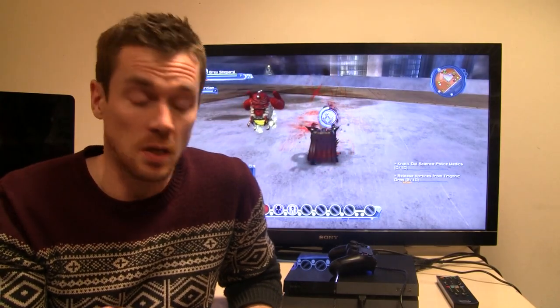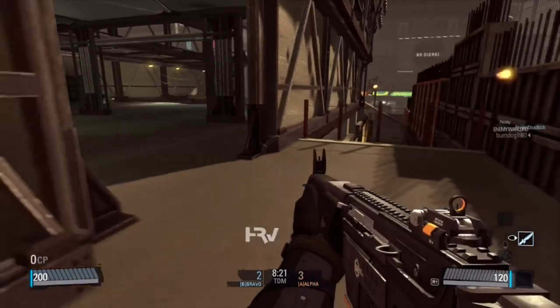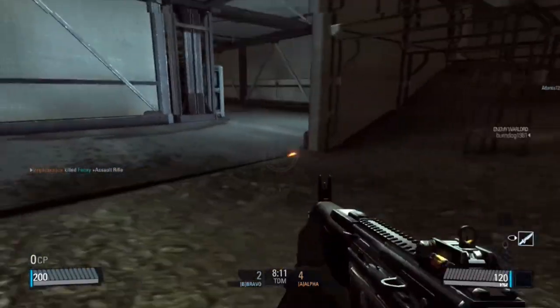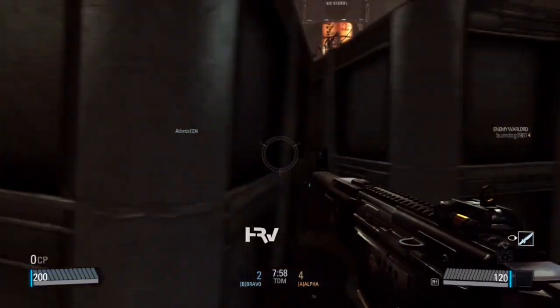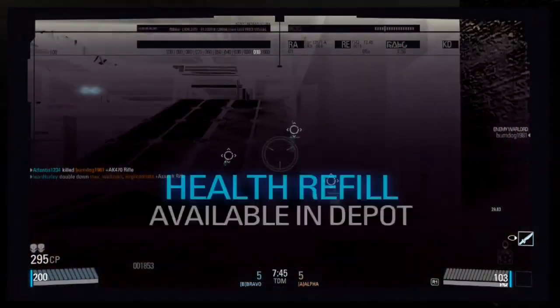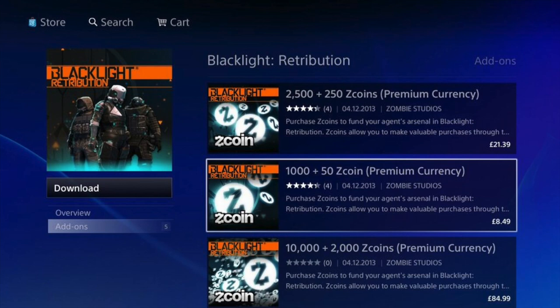It's a very entertaining experience for no money. Next up is Blacklight Retribution, probably the most immediately mainstream of the free-to-play offerings — it's a first-person multiplayer shooter with deathmatch, capture the flag, and that sort of traditional setup. It has one interesting idea: a visor with a short charge that lets you see everyone in the level, so you fall into a pattern of walking around, flipping the visor, scanning for enemies, then making your plans accordingly.